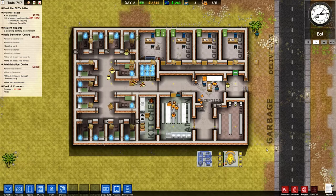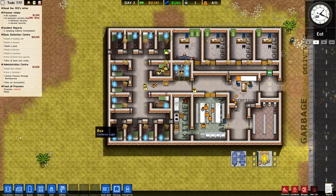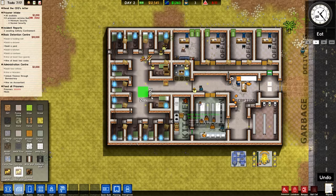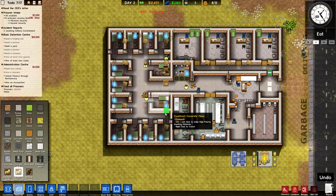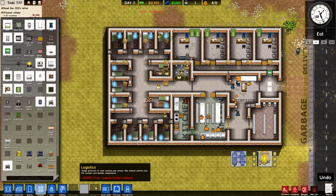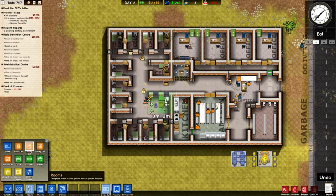We need solitary confinement but we've got no solitary cells right now. Instead of having 13 cells, let's clear one and put some solitary in there. You can actually fit two solitary cells in the same space as one normal cell, so let's do that.